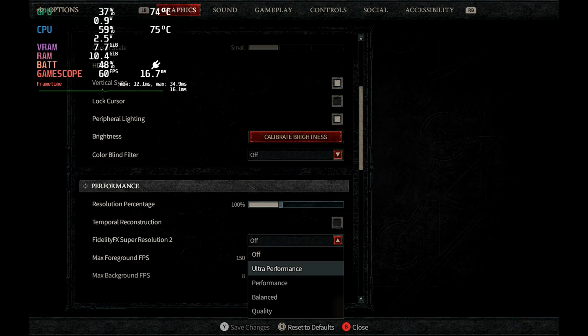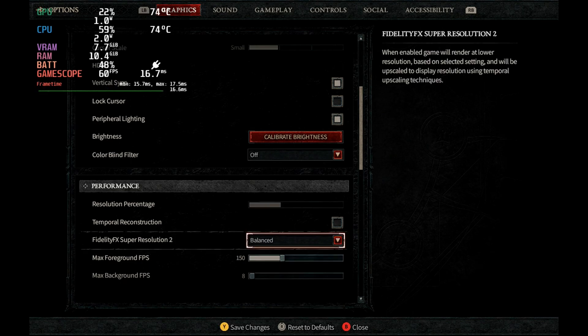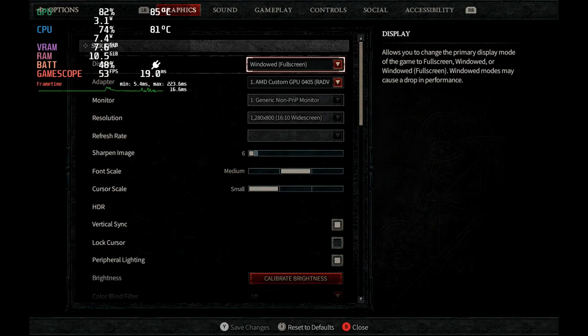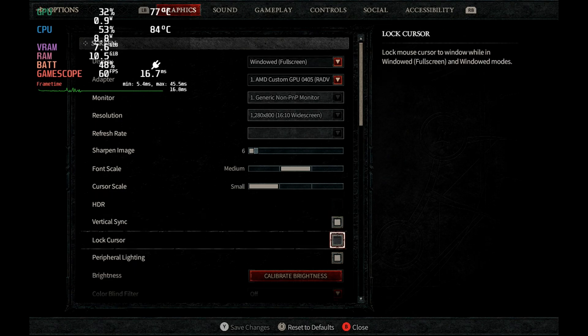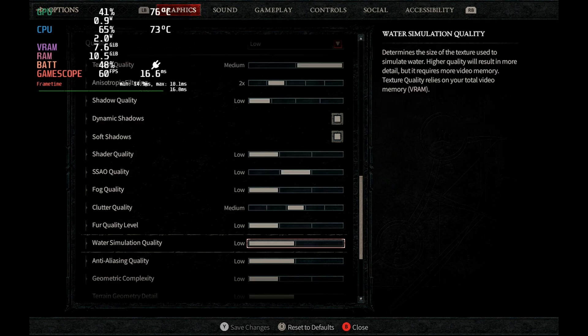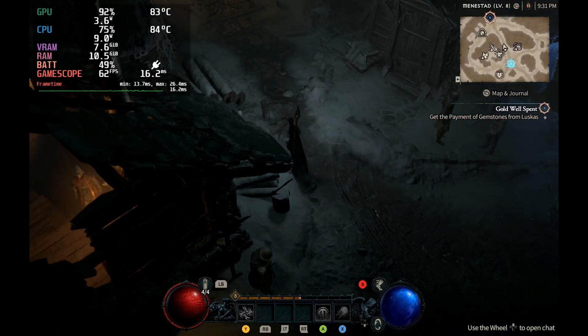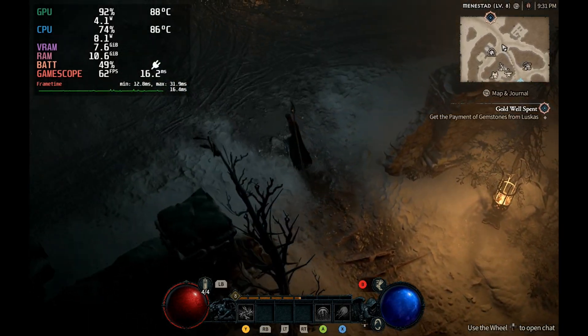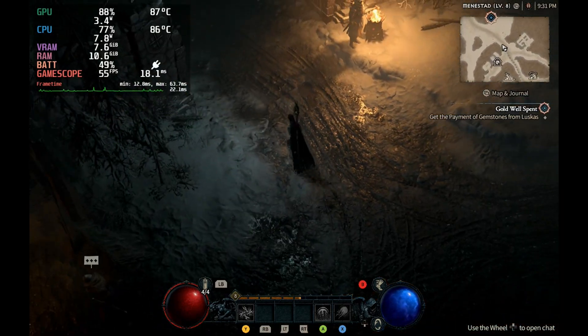We didn't have FidelityFX on originally, but enabling FidelityFX Super Resolution 2 set to balanced did really help with battery drain overall. Low quality preset with FSR2 on balanced is definitely a good way to play — I didn't notice a huge difference in visual quality, but I did notice a big difference in power draw and temperatures.